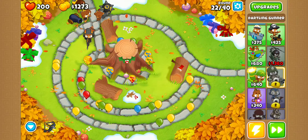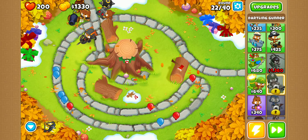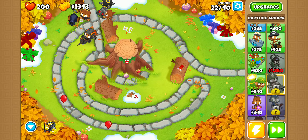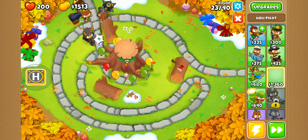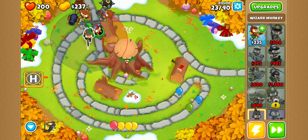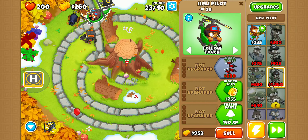We'll see how we do. We should be able to get the heli pilot — yeah, no, we'll be fine. We can get that heli pilot. We just got to wait to kill all these Bloons. And we got that, and then we'll put the heli pilot right over here. We'll just drag it over — we'll just let it camp there.